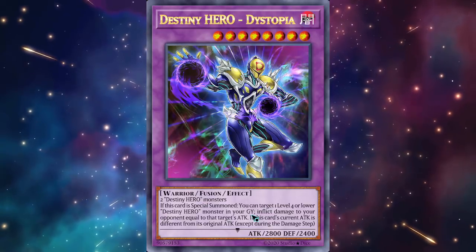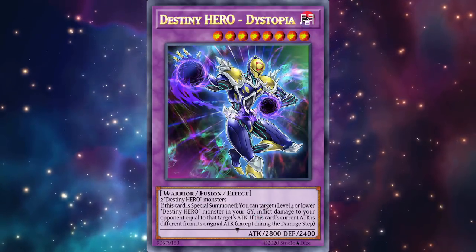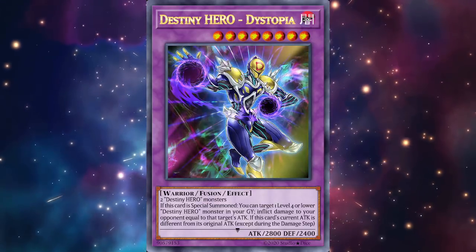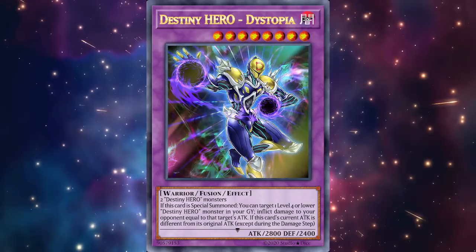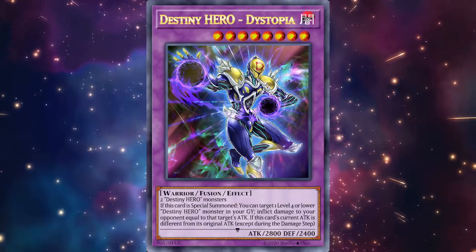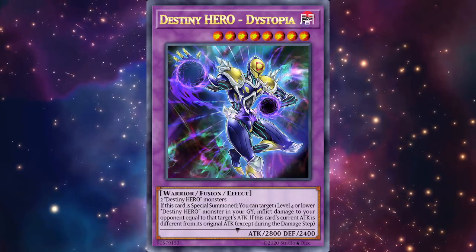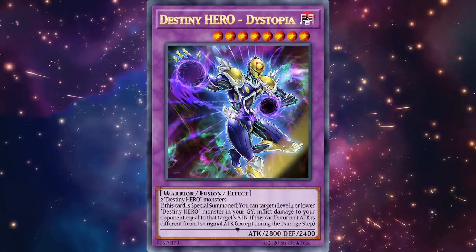So why do I think this card is good for Duel Links? That second effect is extremely powerful — it gives heroes something to end on turn one with some disruption, because right now they don't really have that. They're relying on generic staple cards like Book of Moon or Cosmic Cyclone to get interaction on your opponent's turn, because all you can really do is use Increase and summon Vion. This monster allows you to have interaction on your opponent's turn, and 2800 attack is nothing to laugh at.